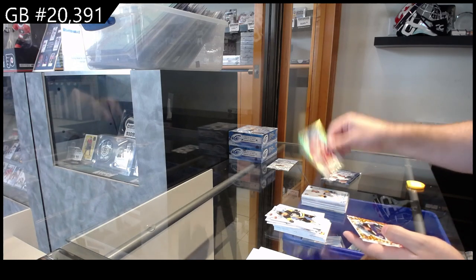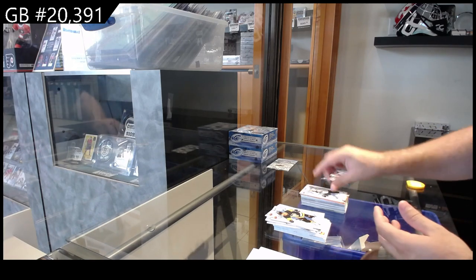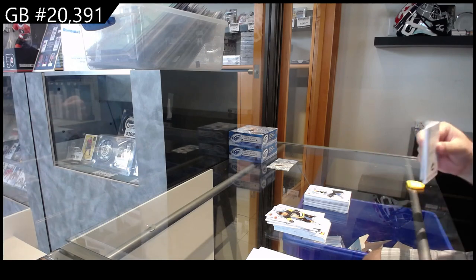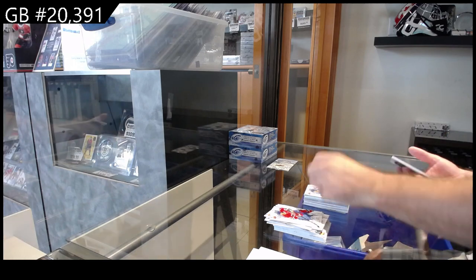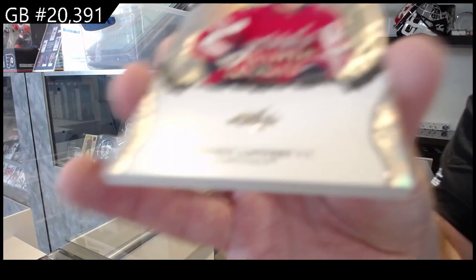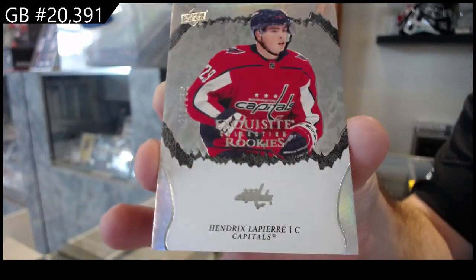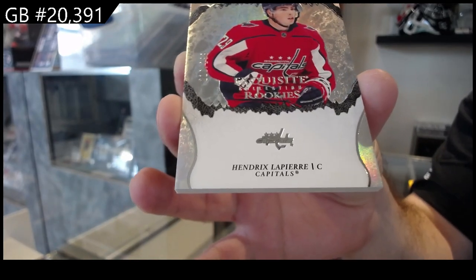Green of Markstrom for Calgary, Neighbors orange for the Blues, and a Peterson rookie for the Sharks. We've got a thickie! Green of Fox for the Rangers, a rookie of Pod Colson for Vancouver, and a $2.99 LaPierre for the Caps.